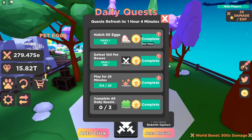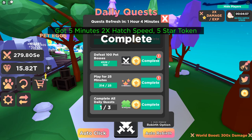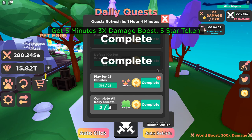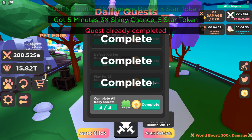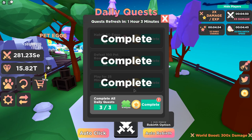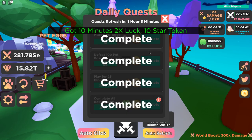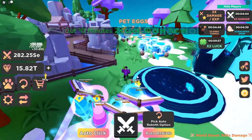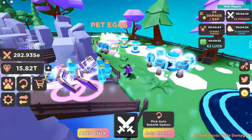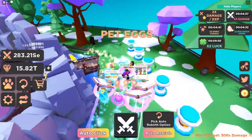The next thing added is daily quests on the right-hand side. You're going to be able to get free boosts just by completing these. I just got five minutes of double hatch speed, five minutes of damage boost, and some star tokens. Then I got triple shiny chance and five star tokens. For completing all the quests you get 10 minutes of double luck and more star tokens — a nice way to reward players just for playing the game.